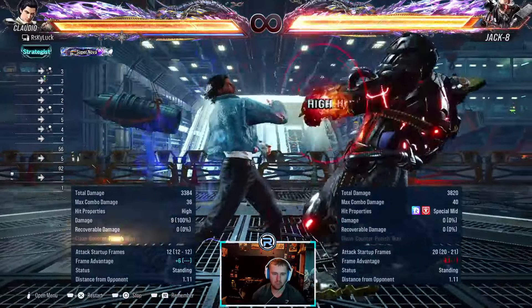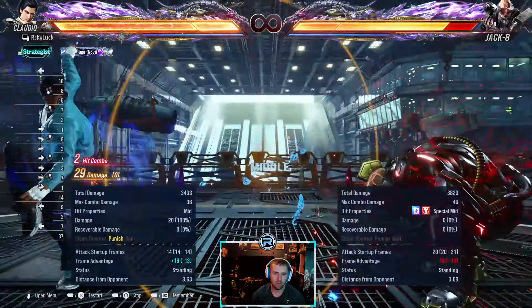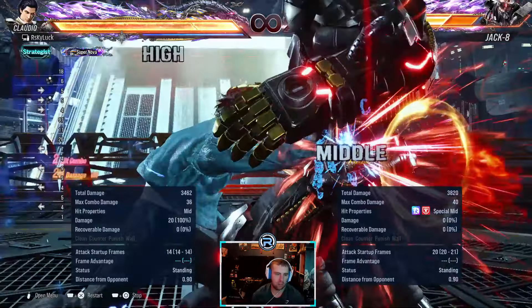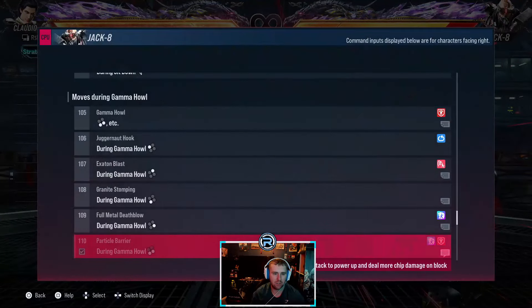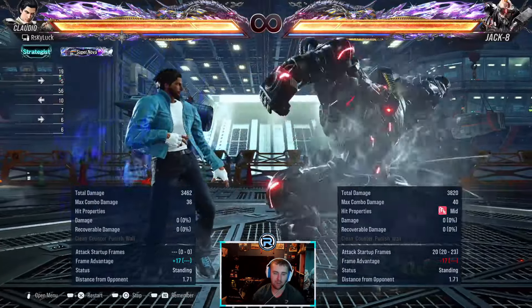One-plus-two from stance is minus 30. I don't know why sometimes it doesn't punish — maybe it's the pushback when it comes from a move like forward-forward-one into it. I've tried to forward-two punish this a lot of times against Jacks online and it doesn't give me the punish — they always end up at a block. I don't know if practice mode has different frames.